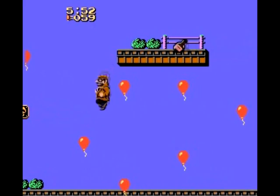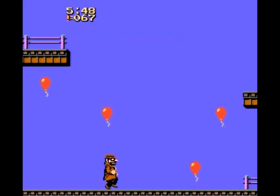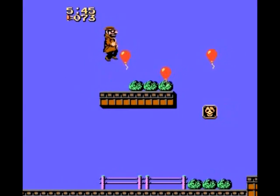Your Gumshoe walks along at a constant speed, and it's up to you to control him by shooting him to make him jump. That's right, you shoot your character to make him jump.